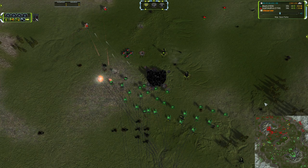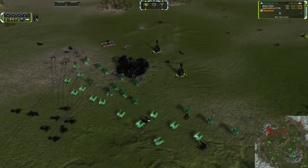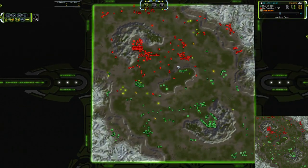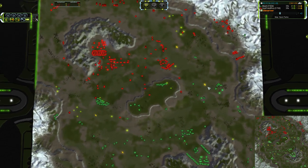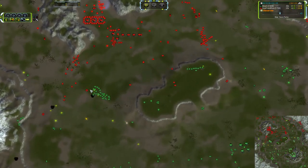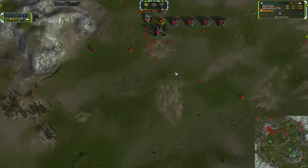There's just so many Ilshivas. A critical mass of Ilshivas can kill a whole lot of things including T3 units. A dozen Ilshivas versus three Loyalists — we all know who's going to win that. I don't care if it's T3 versus T2 — there's a whole lot more damage packed into that group than into this little set of three.